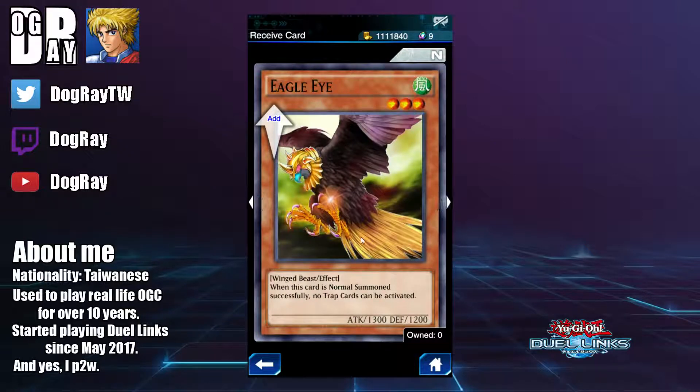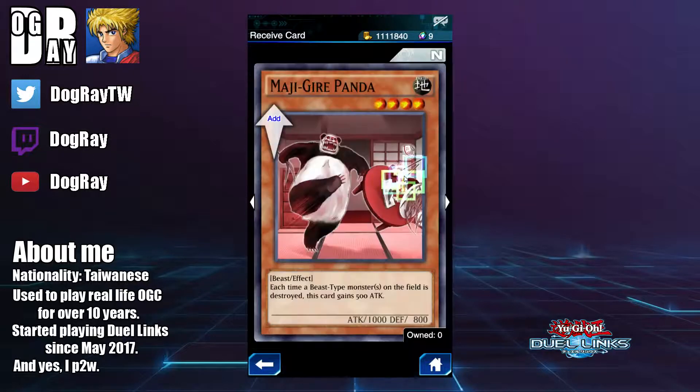Next we have Eagle Eye. When this card is normal summoned successfully, no trap cards can be activated. The effect is okay, even though we haven't had many trap cards that directly respond to normal summons in Duel Links right now. But the stats are horrible, so this is a bad card as well. Next we have Angry Panda — each time a beast-type monster on the field is destroyed, this card gains 500 attack. Again, the effect is whatever, but the stats are horrible.